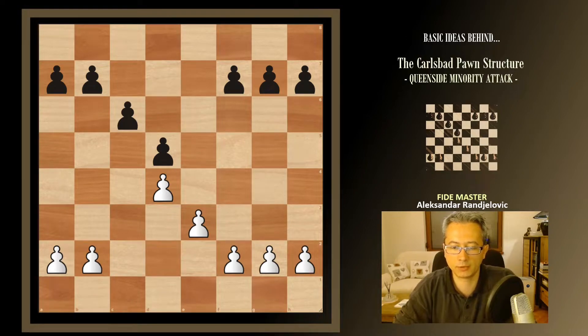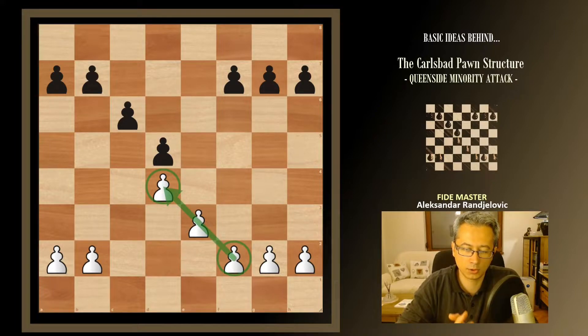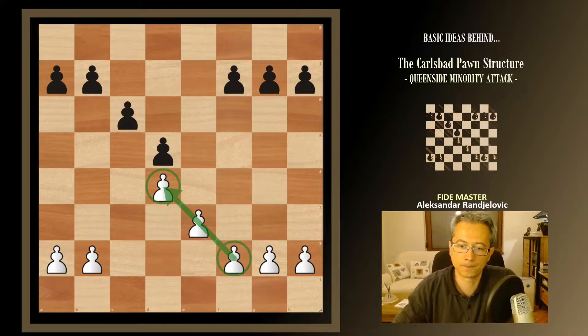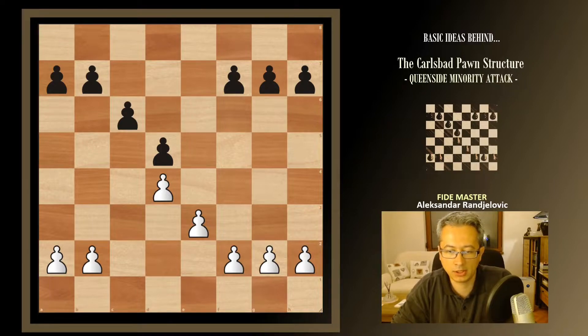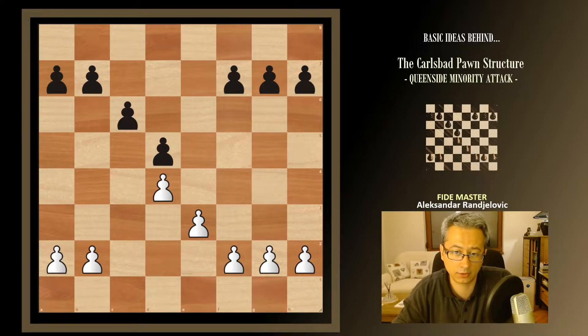Looking at the pawn structure in front of us, the pawn chain starting from f2 and ending on d4 is pointing towards the queen side, and therefore we should be organizing something on that side of the board. This is backed up by the idea that we have no obstacles on the c-file — there is no pawn there for white anymore, so pieces are more free to move there than what black has, with the pawn on c6 blocking black's rooks from being active on the c-file.